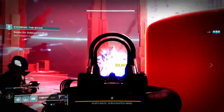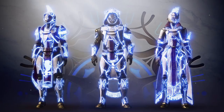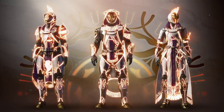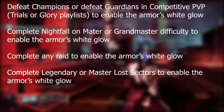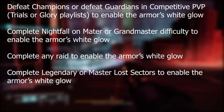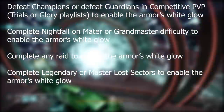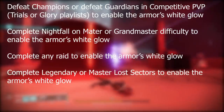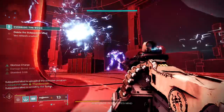Once you complete these objectives you'll have your fancy new Solstice of Heroes 2021 armor sets. However, there is one more step: adding glows to the set. This is optional but they look really cool. You will need to step into endgame activities like raids, Master Nightfalls, and competitive PvP. These are the instructions for all classes — the Magnificent set. The final step only requires one objective per armor piece: defeat Champions or defeat guardians in competitive PvP — Trials or Glory — to enable the armor's white glow; complete a Nightfall on Master or Grandmaster difficulty to enable the armor's white glow; complete any raid to enable the armor's white glow; or complete Legend or Master lost sectors to enable the armor's white glow.